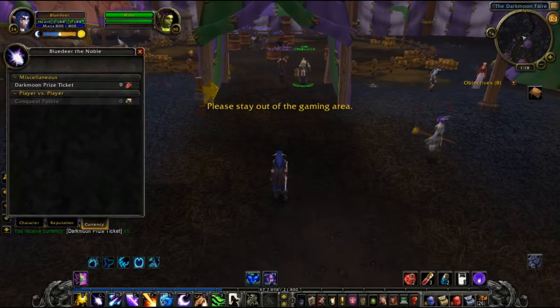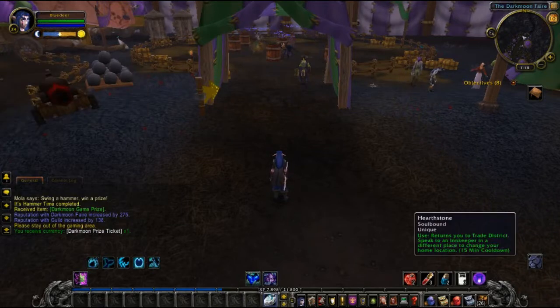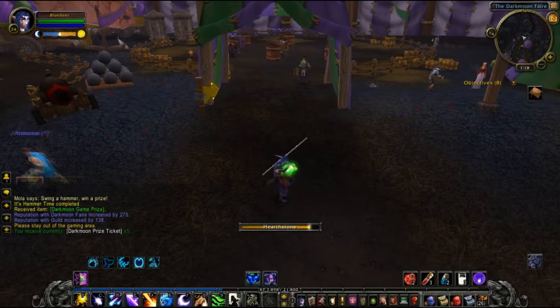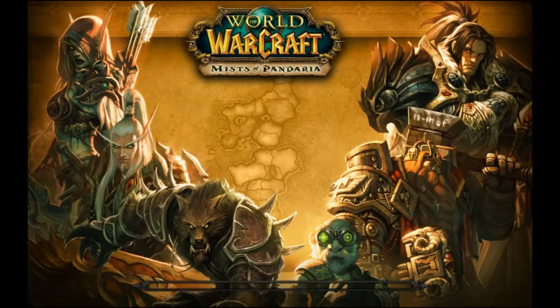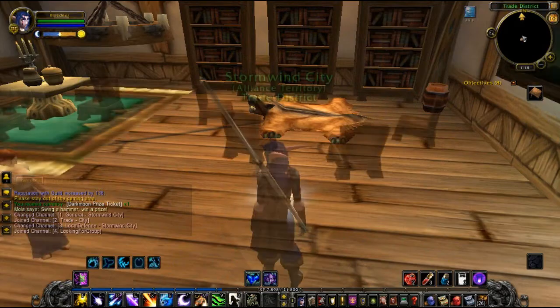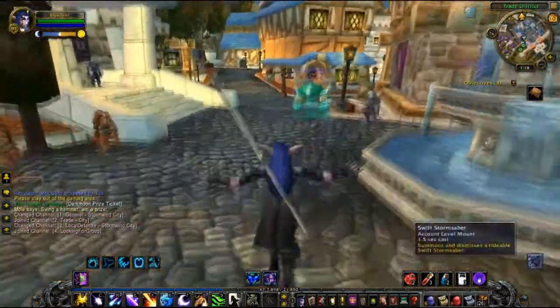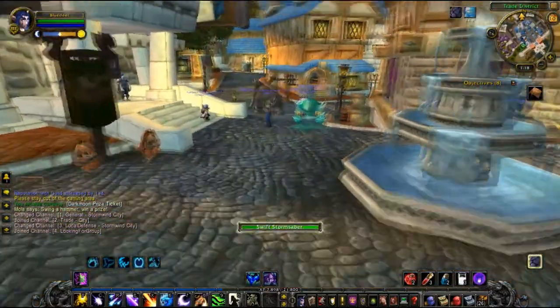Right, so what we're going to do now - we've got nine tickets - we're going to hearthstone to Stormwind and then I'm going to fly to Duskwood and we'll head on to Stranglethorn Vale and head to the rebel camp there, so we could go into Stranglethorn rather than the gloom of Duskwood. I'll probably cut here guys and pick up with you again when we are in Stranglethorn, so I shall see you in a moment.